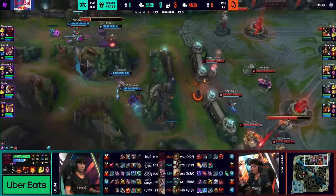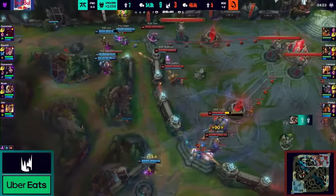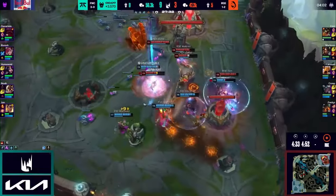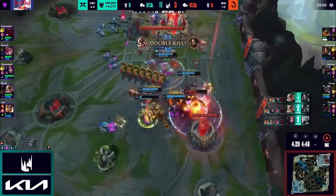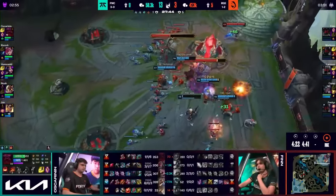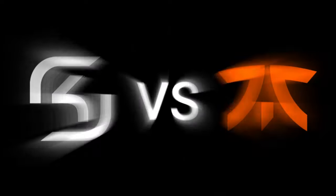Fnatic show how efficient they are once they have the Baron buff, pressuring mid and top side. Rogue are too far behind, incapable of fighting back, and Fnatic, very much aware of their advantage, use it to fold the game. The power of the engage combo will net Fnatic 4 quick kills in the enemy base, a triple kill for Humanoid, and the game folded in about 28 minutes. Not much more to say apart from the fact that every player in Fnatic was exceptional.